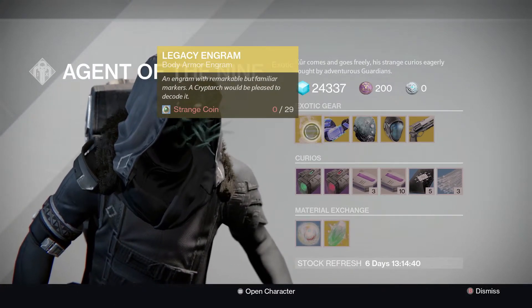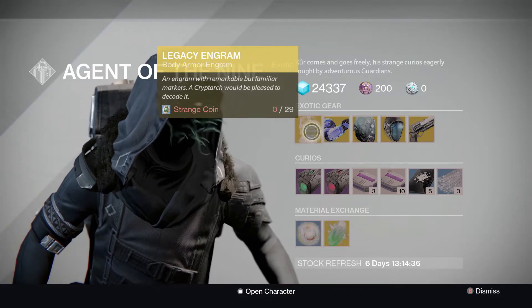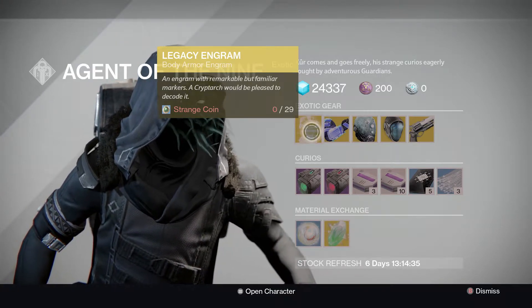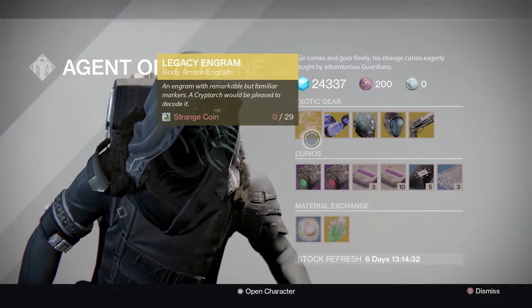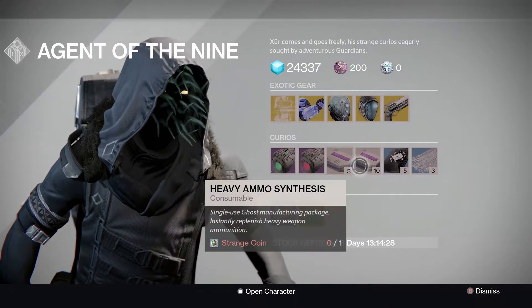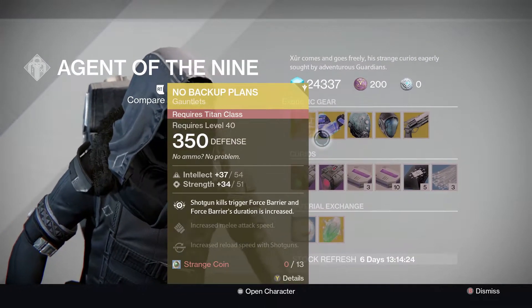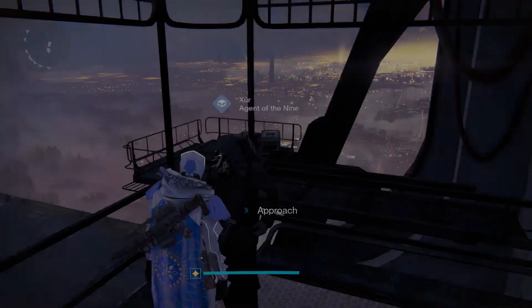So he's got a legacy engram for the chest. I've got zero strange coins on this character — traded them all over to my Titan. There's also the Emerald Coil stealth drive and a few other decent bits. Now onto the exotics — we've got the No Backup Plans for the Titan.